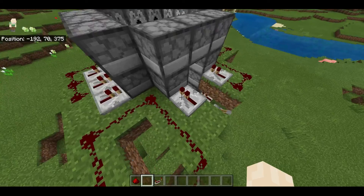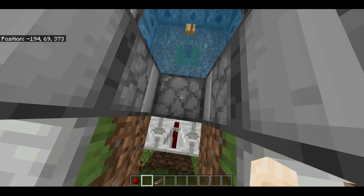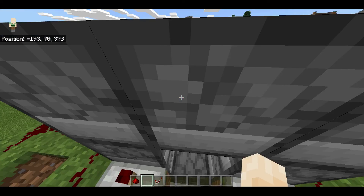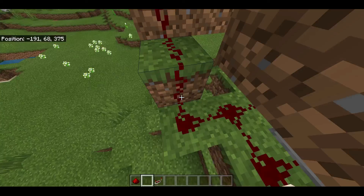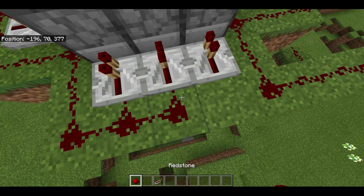There's only two layers of redstone because these actually power the dispenser above, same with the bottom which powers the one in the water and the ones up there. The redstone is connected up just like a simple staircase — it's nothing too crazy.